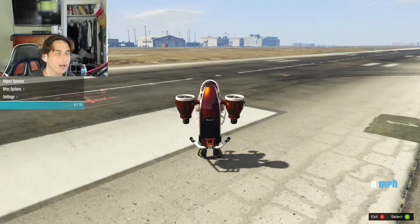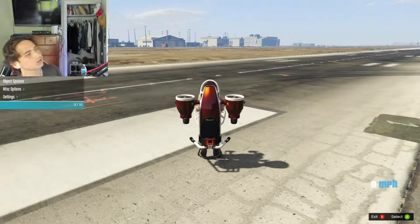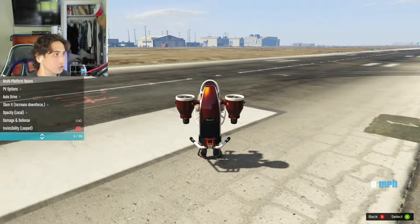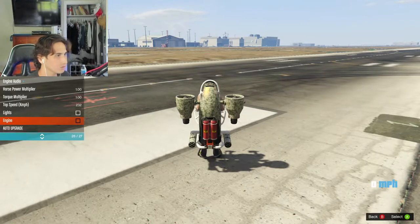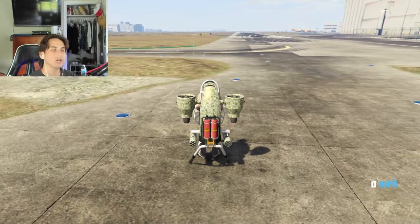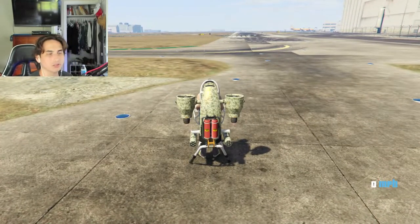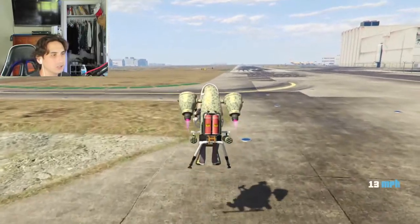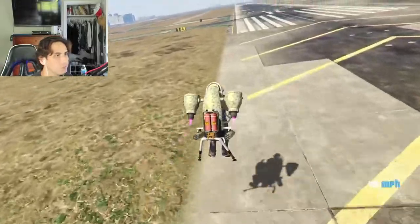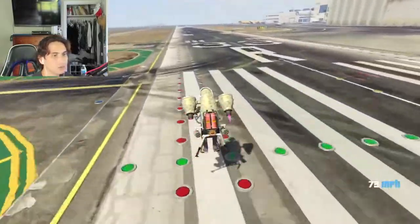That test was with no engine upgrades. Let's try out engine level four and see if it makes a difference — it should, because you spend money to upgrade the engine. All right, here we go with the fully upgraded Thruster. Let's see what top speed we're gonna hit. I'm guessing 120.